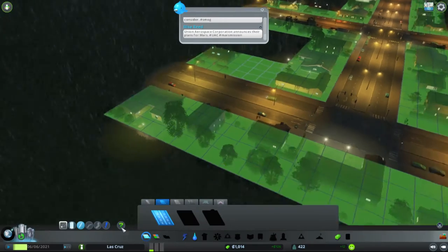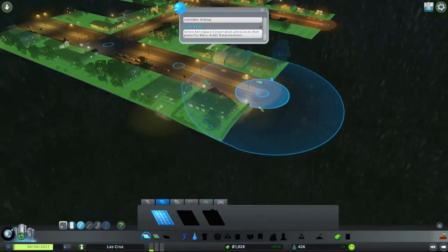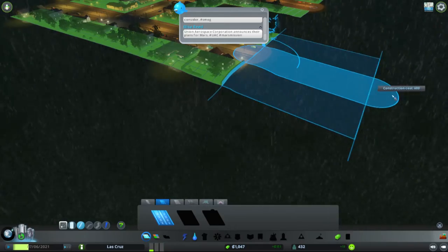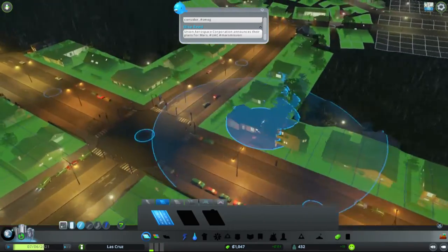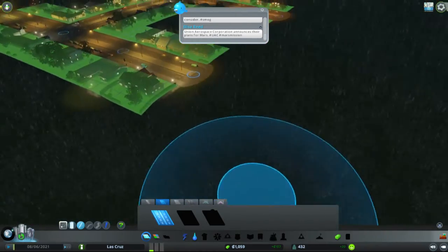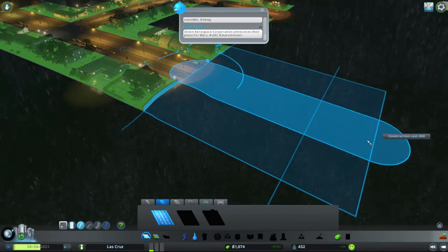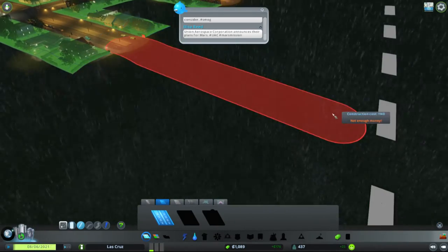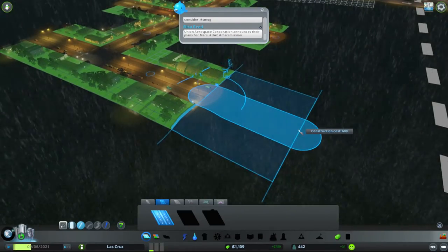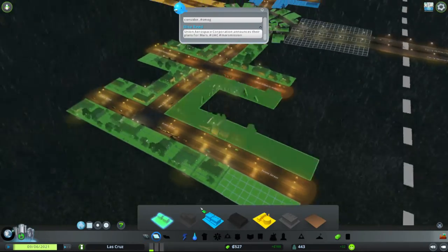I think we need more people to live here — we can all agree we need more people in this town. We need to keep making money now that we're in the positives, so we can start building out this bit. If we build out too far we'll lose all our money, so we'll probably build out to there. We'll make this bit — there we go.